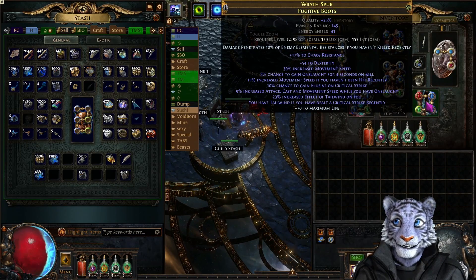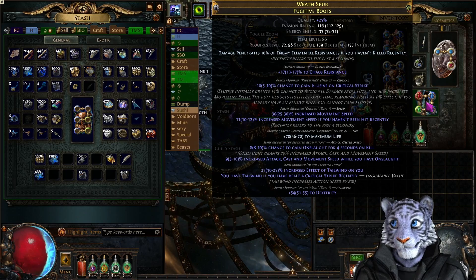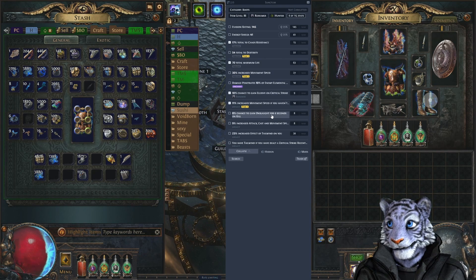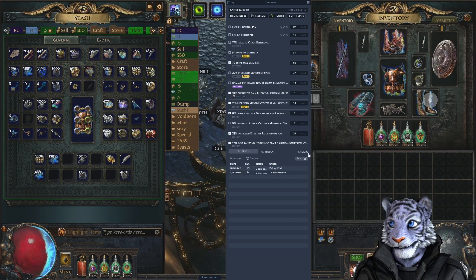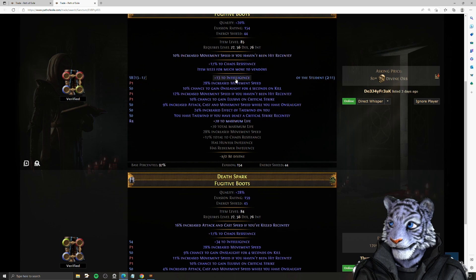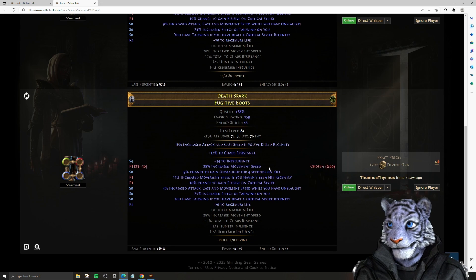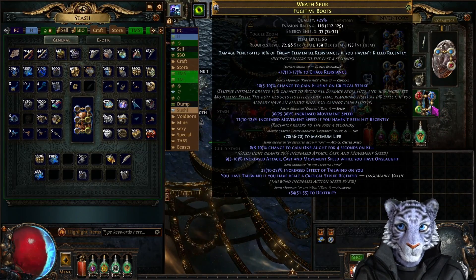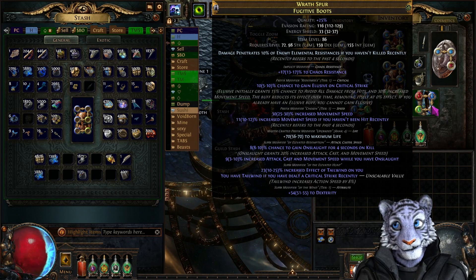On a more complicated item like these boots - they have elevated tailwind, elevated onslaught, elusive, double movement speed, and dex - we cannot price nearly all of these mods. We're probably not even going to be able to price the elevated mods. Checking life, tailwind, onslaught, and elusive gives only two results. Both of those have intel instead of dex. What you would have to do if you had dex is price this without checking the box for the elevated mods and manually look through them. It's slow and tedious, but with specific rares and specific combinations that's pretty much the only way to price it.